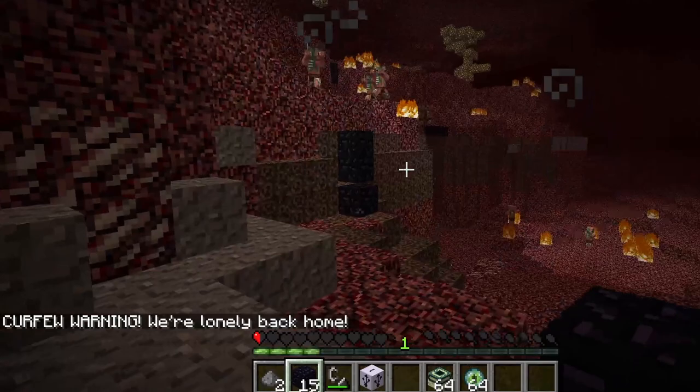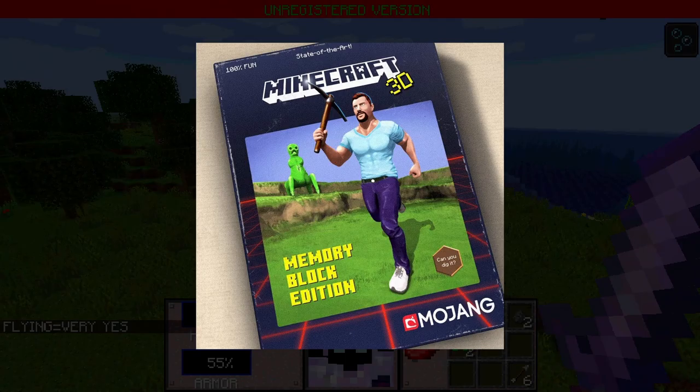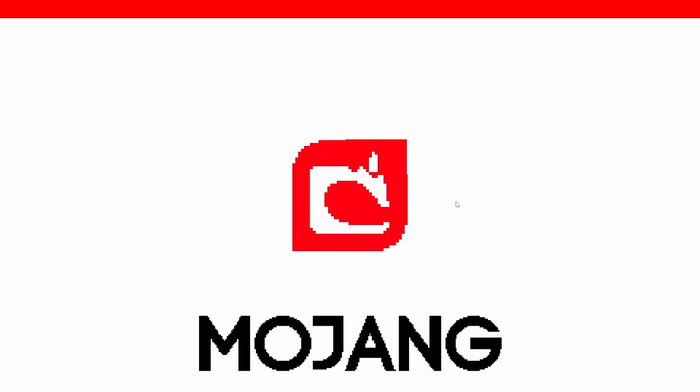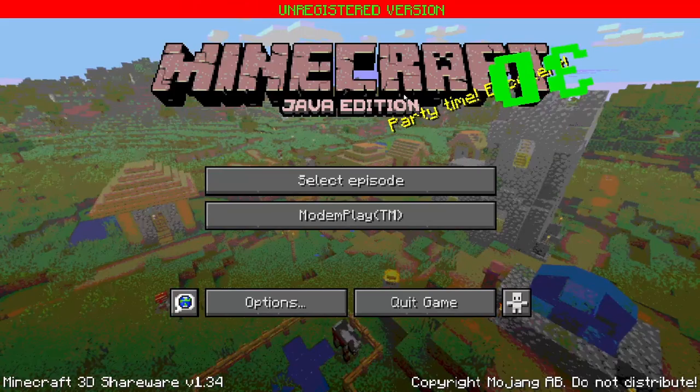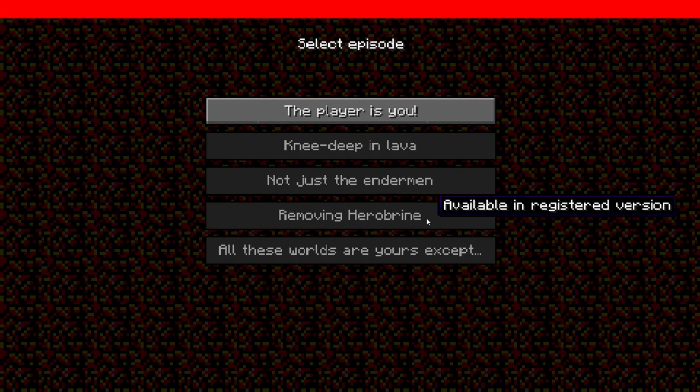The next April Fools update is called Minecraft 3D. On the title screen there is 3D text. Clicking on the bottom button says 'blip blop' and then 'no' in Swedish. Clicking on 'select episode' will bring you to a screen where all but one option is locked.